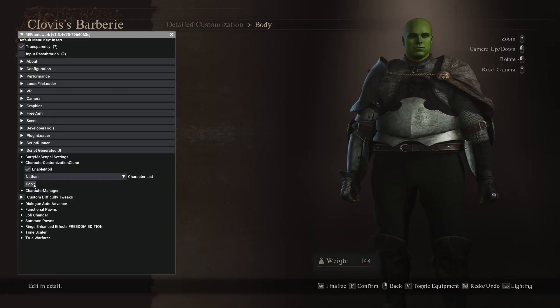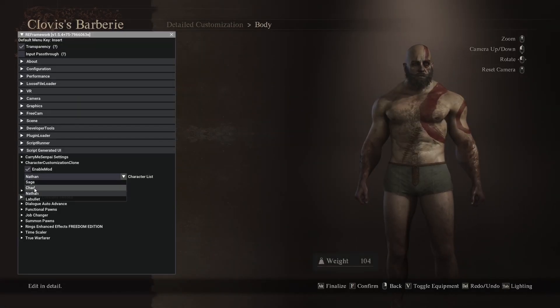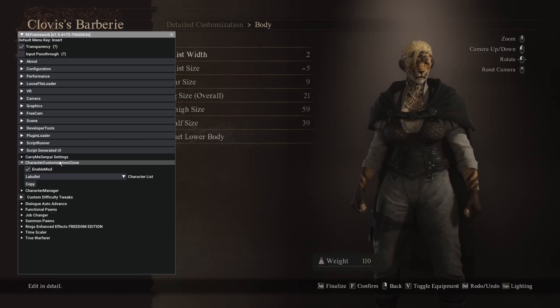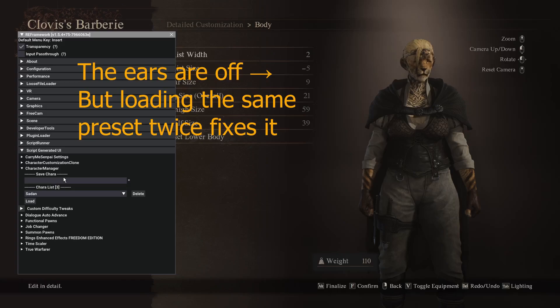Now we copy Nathan, which is Kratos — boom, Kratos right there. I want to be my main pawn, whose moniker is Sage. Copy, paste, boom. I don't think Character Customization Clone allows you to save presets or go back, so for that we use Character Manager.